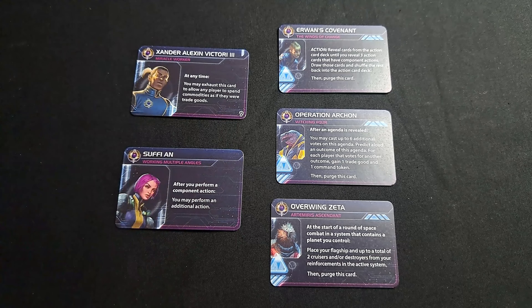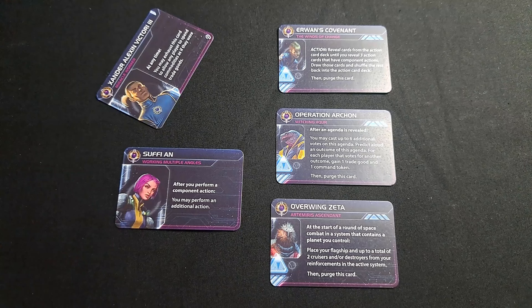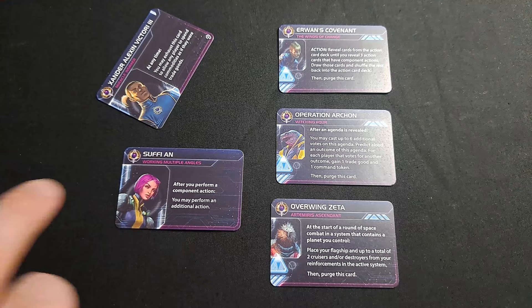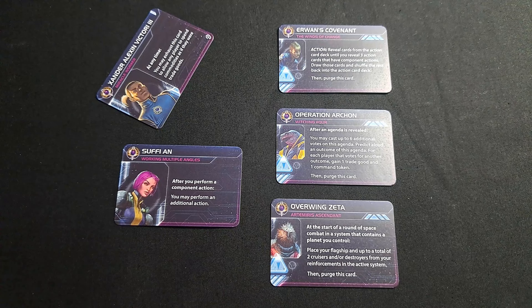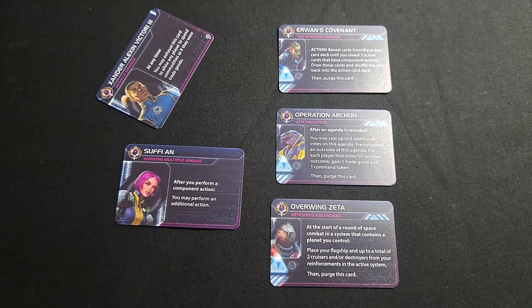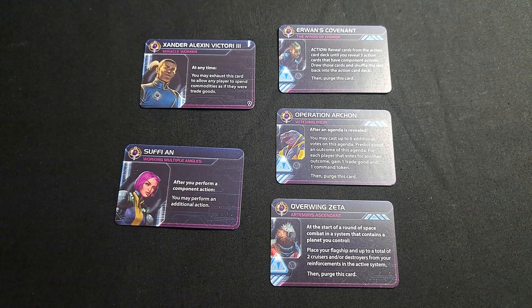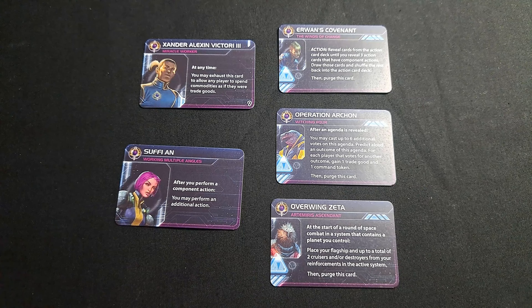Sufian's ability: after you perform a component action, you may perform an additional action. This is an always-on ability — it doesn't need to be exhausted; it's just always there. Anything with the 'action' word means you can go again and do another thing. The 'you may' part is important — you don't have to perform the second action. I believe this only works once: after your additional action, you don't keep going. That's all the different agents, heroes, and stuff for the Council Keleras.